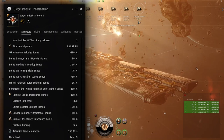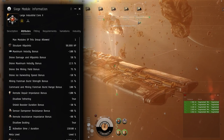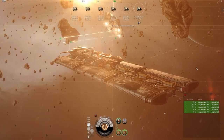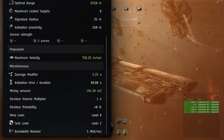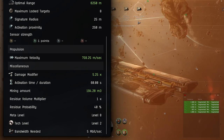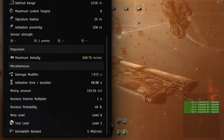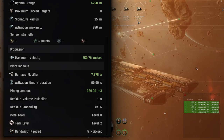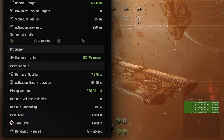I usually don't turn on the compression module until I'm ready to compress. I'll show you the yield of the mining drones without the core module on, and then with the industrial core active. You can see it's a very stark difference — you absolutely need to be running it if you want to do any type of mining.